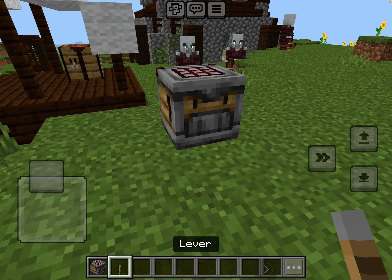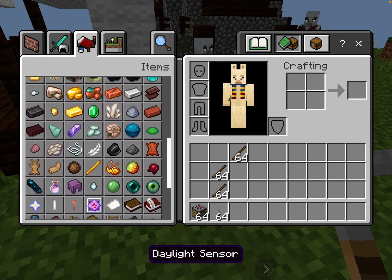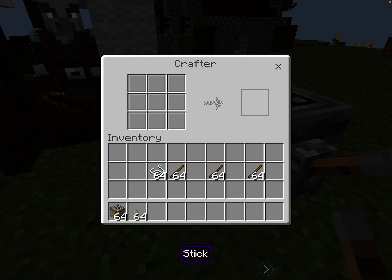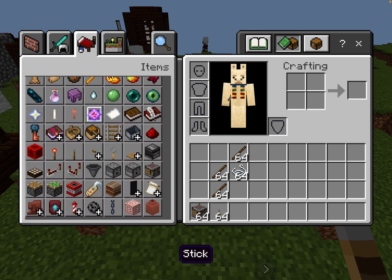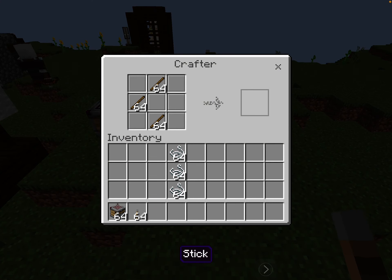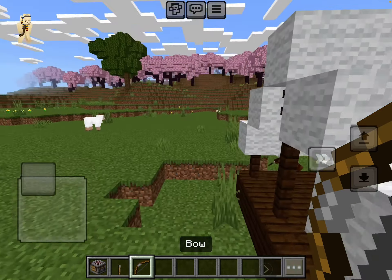Today we're just gonna go over the recipe for the bow. So how do I craft a bow? You get yourself a bow, but it does nothing until you pull it back — it drops the bow and breaks the string. And now I can shoot with it.